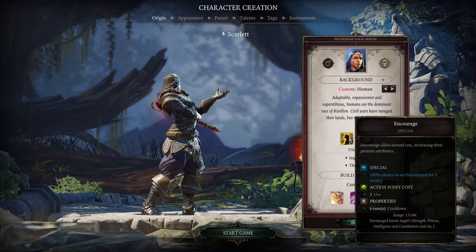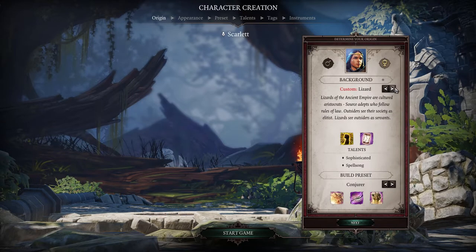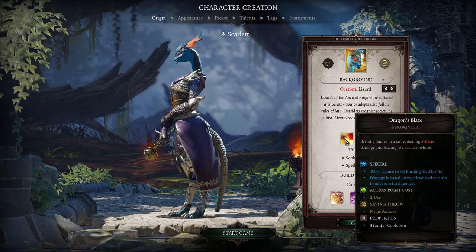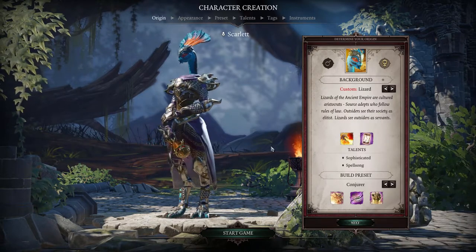I'm gathering that the 10% damage boost applies to both magic and physical attacks. Next up is human, which has a skill called Encourage that increases primary attributes — strength, finesse, intelligence, and constitution by one. That's a nice buff for everybody. The lizard's special ability is Dragon's Blaze, where you breathe fire like a dragon.